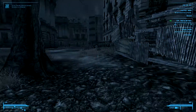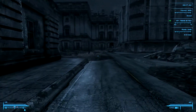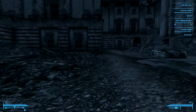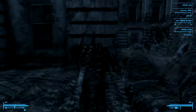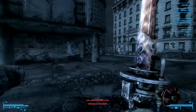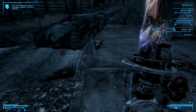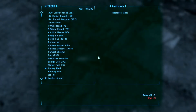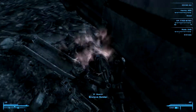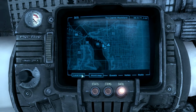Here are the Tepid Sewers but I'm just going to go up here first, because for some reason this guy is always here for me. So I'm going to kill him and take his stuff. And this is an enclave soldier. This guy is always here when I come to the Anchorage Memorial, or the Tepid Sewers, or whichever.